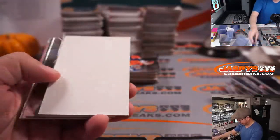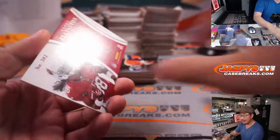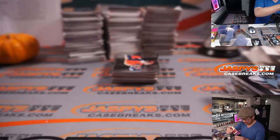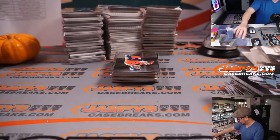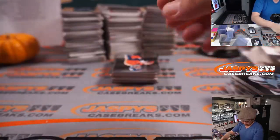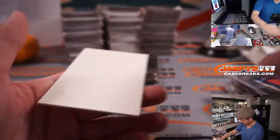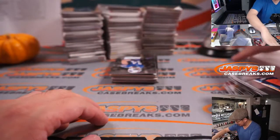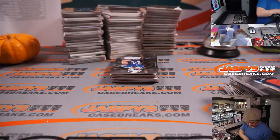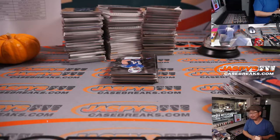Big thanks to Josh and Evan for helping this break — maybe we saved an hour, I don't know. Andre Ellington Cardinals to 250. We saved a lot of time, so thanks to Josh and Evan — Team Jaspeys. Almost done with 2013 Certified, no sign of an NFL shield yet, but we still have those three stacks to go — six boxes left there plus stuff here. Let's see what happens.